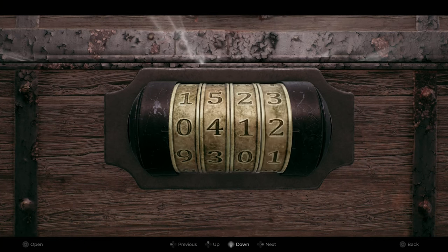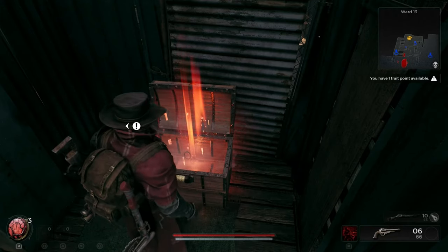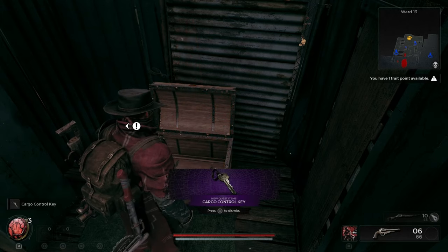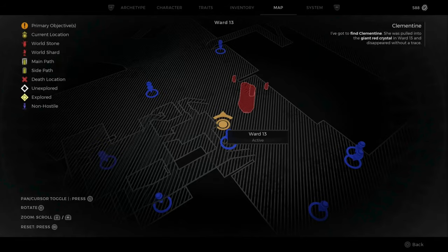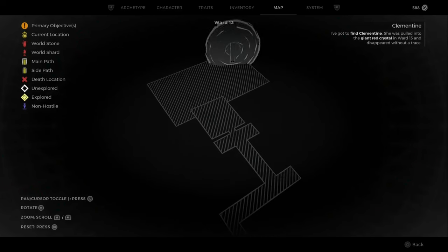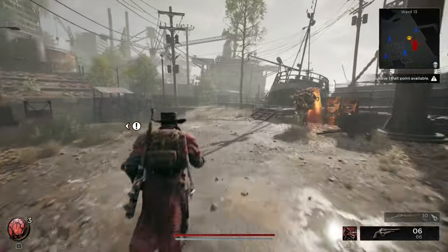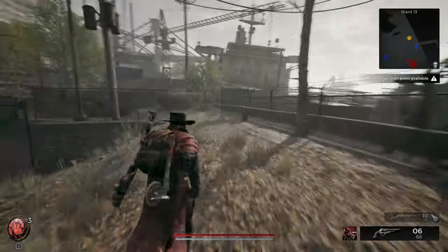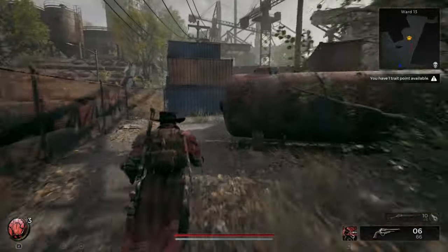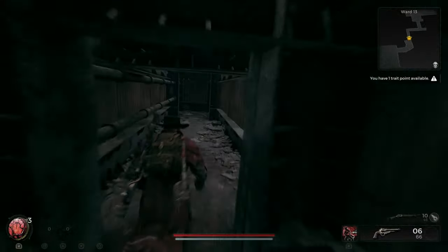I do believe this code is the same for everyone — if it's different, let me know down below, because there are quite a few things in this game that do change, so I'm trying to track where these things rotate. From the crystal point, follow in this direction — I've sped this up to make it easier — run straight past the merchant, head through this gate, and once you get to these containers take a right and go down this staircase.